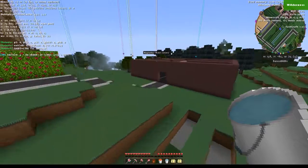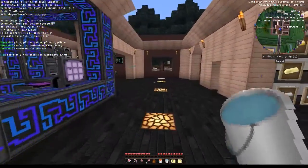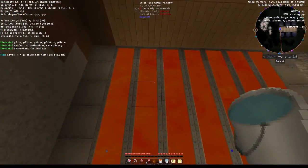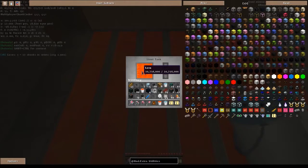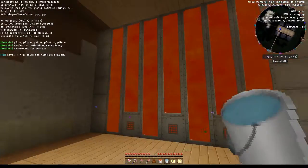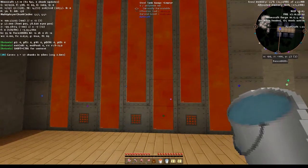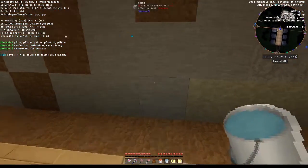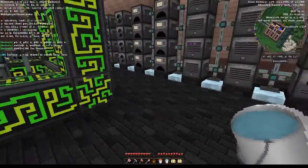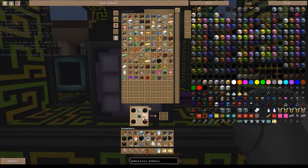Ich werde noch mal kurz runter ins Tanklager gucken. Oh, der ist voll! Das ist übrigens der Nottank. Falls man mal irgendwie Notstrom erzeugen muss, werde ich da einfach Lava-Generatoren dran hängen und dann so Strom erzeugen – falls mal das Uran leer sein sollte oder das Zeug halt zum Befeuern für den Reaktor.